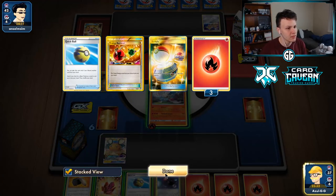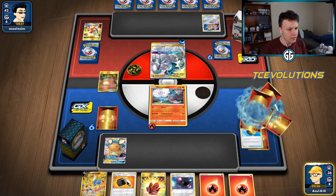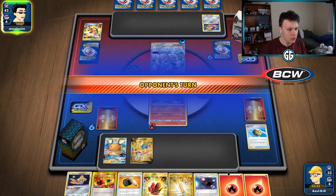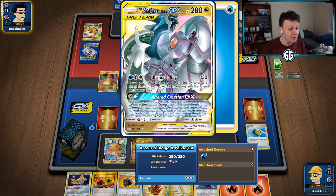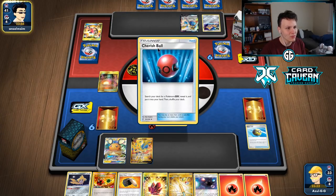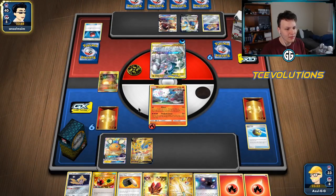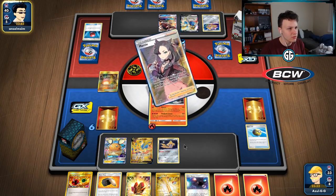I'm gonna get rid of one energy with these two and then end up with four in here if I want to keep the Ultra Space, but I could give up the Ultra Space through the Flint if we wanted to. Grab ourselves that Zacian. We could Dedenne out with the Flint again, but if we get Marnied the energy would end up on the bottom of the deck. No Welder yet. Against the ADP deck, if they're able to pull off an Ultimate Ray it becomes really tough to make that comeback. They haven't done it yet.